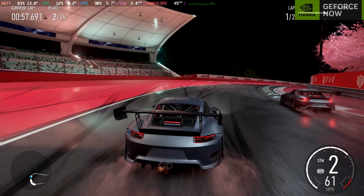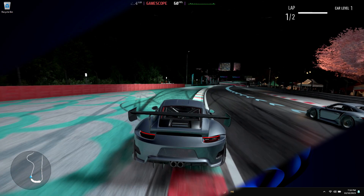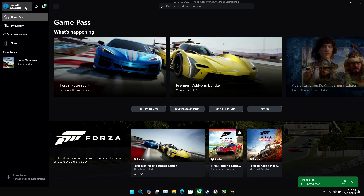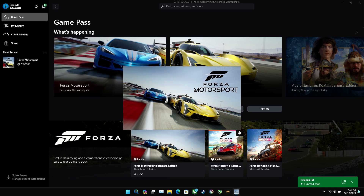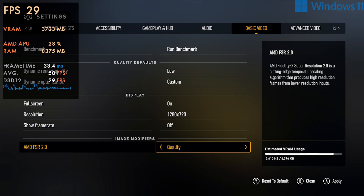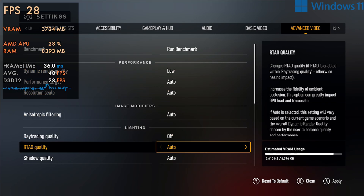I'll put links in the description for how to install GeForce Now on your Deck as well. Now let's move over and take a look at Windows, which is another way to run Forza Motorsport. On Windows we can use the Xbox app — you could do cloud gaming here too, but I'm going to focus on local play. I do get a warning that I need updated drivers; we're running on March drivers from Valve for Windows, which is unfortunately the situation right now.